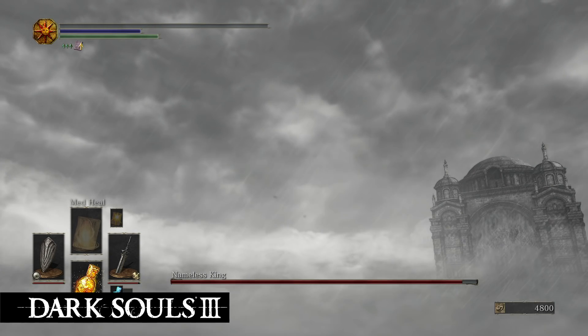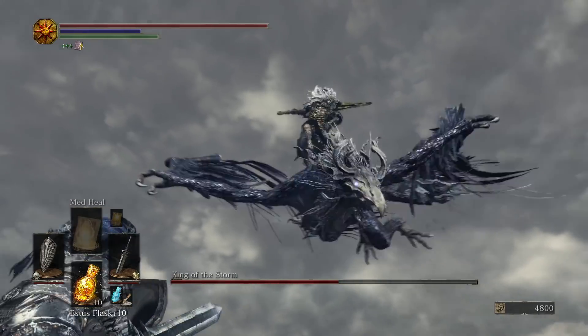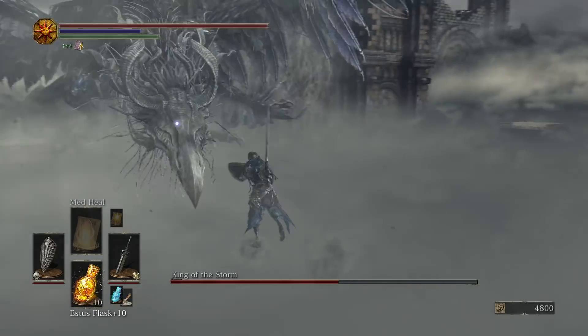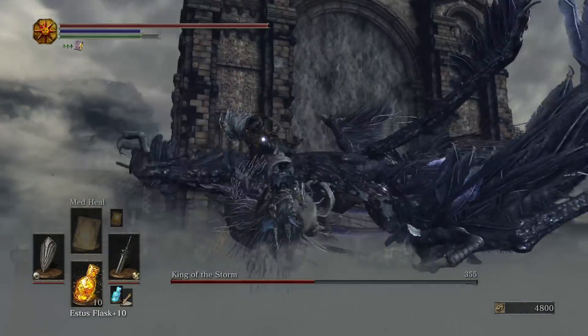We've all been there. You're playing Dark Souls 3, you're taking on the Nameless King, and he's just destroying you. So, what are you to do? Well now, there's Boss Boost. This feature uses artificial intelligence to figure out the best and most stylish way to take out any boss in the game.